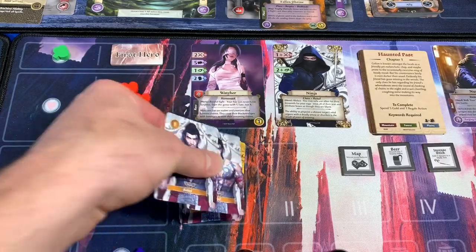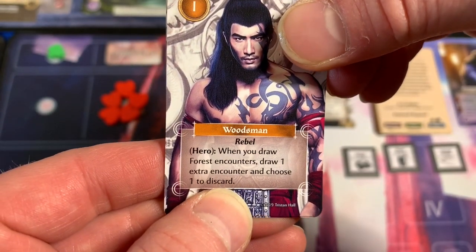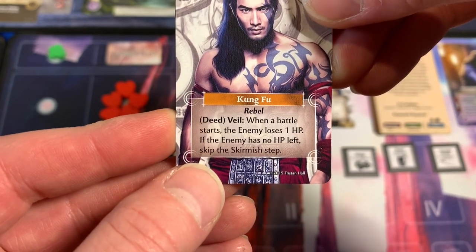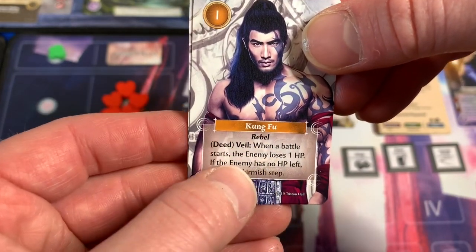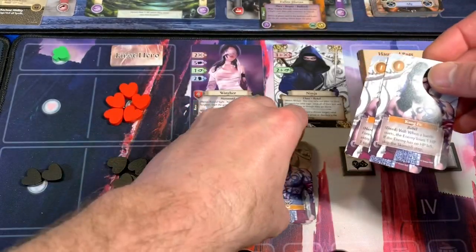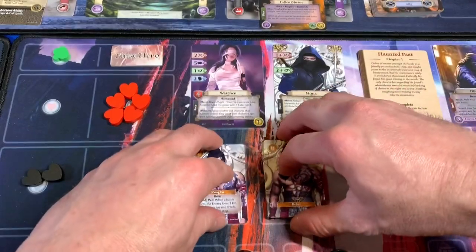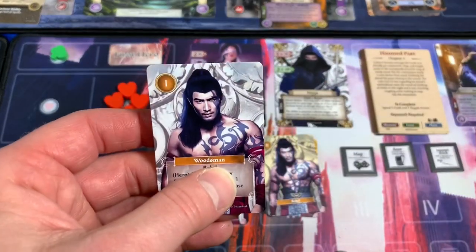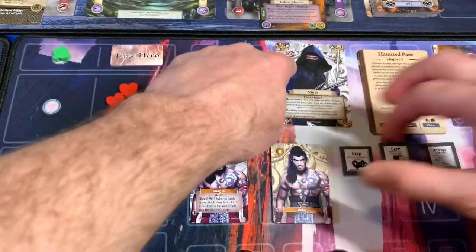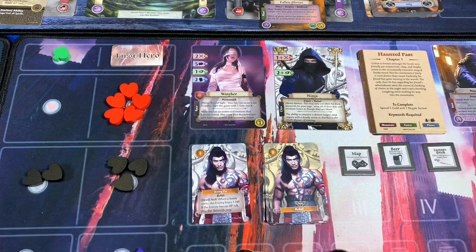We level up the Watcher and look at her two level one cards. The first is Woodsman — when you draw a forest encounter, draw one extra and choose one to discard. The second is: when a battle starts, the enemy loses one HP; if the enemy has no HP left, skip the skirmish step. That looks really good — I'm taking Kung Fu! We put the Woodsman on the bottom. So our Vampire knows Karate and our Watcher knows Kung Fu. Her fight skill is only three, so we need to help her in combat as much as possible.